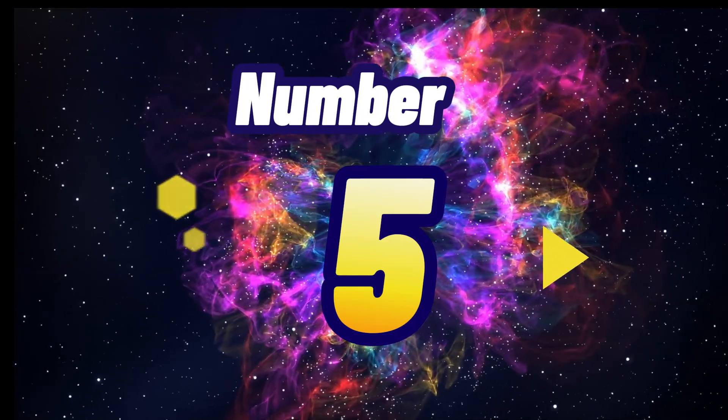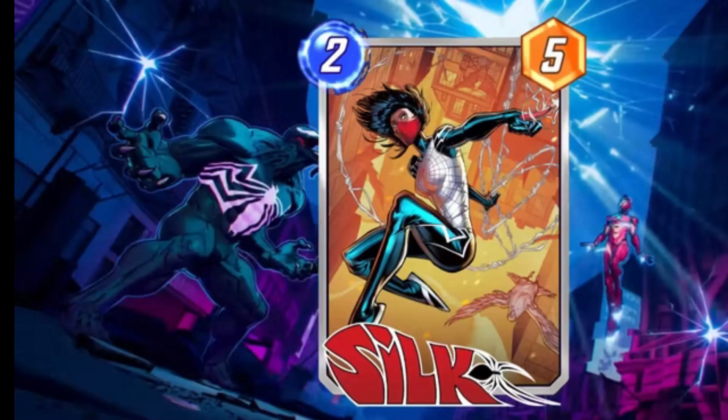Silently webbing her way into the 5th spot is Silk. A 2 cost, 5 power card that moves whenever a card is played at her location. Silk adds unpredictability and supports other move archetype cards like Kraven and Elsa Bloodstone.